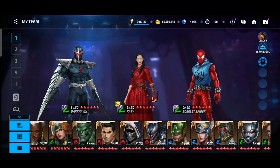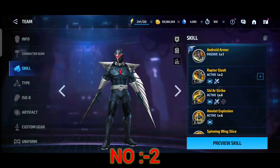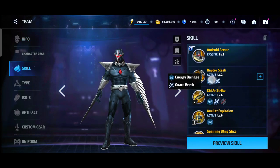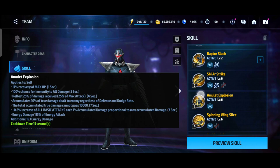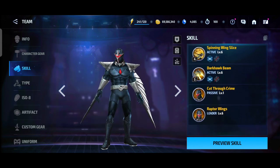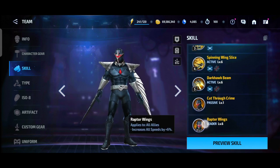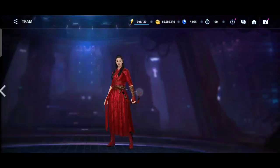At number 2 is Dagger, who has really great survivability. Her self-attack passive increases super villain damage by 30 percent and decreases something by 20 percent, which is really good.